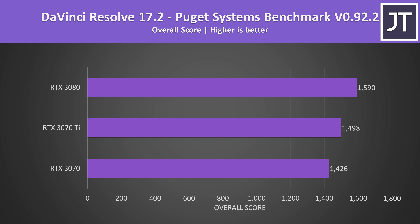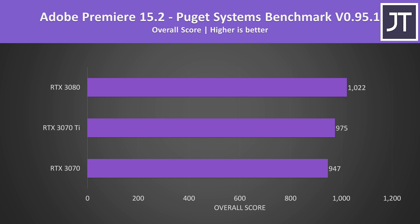Just before we get into pricing, let's also see how all three graphics cards compare in content creator workloads — it's not all just about gaming. I've tested DaVinci Resolve with the Puget Systems benchmark, and all three are scoring quite closely together. The gap isn't quite as big between the 3070 Ti and 3080 compared to gaming — the 3080 was scoring just 6% higher. In Adobe Premiere the differences weren't that big either, and since this test typically depends less on the GPU than Resolve, the 3080 was less than 5% ahead of the 3070 Ti.